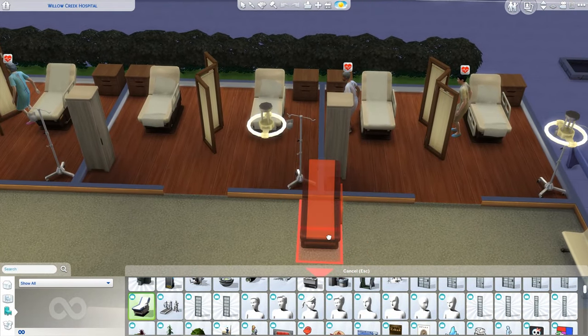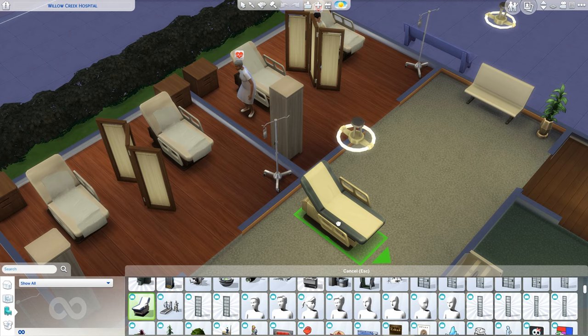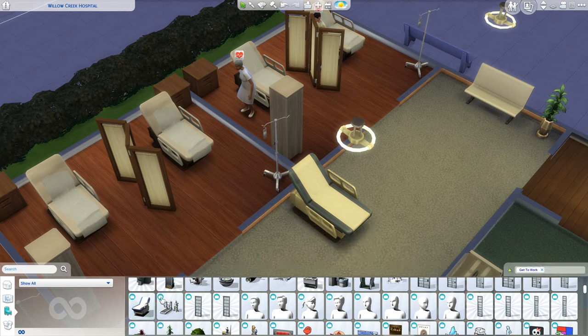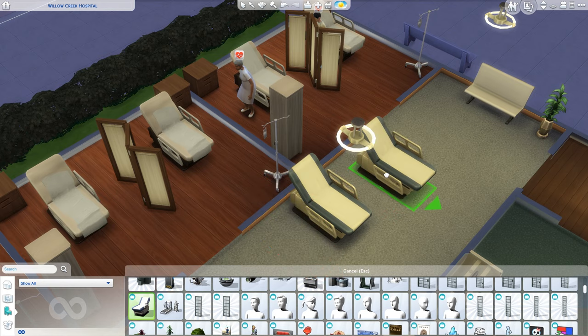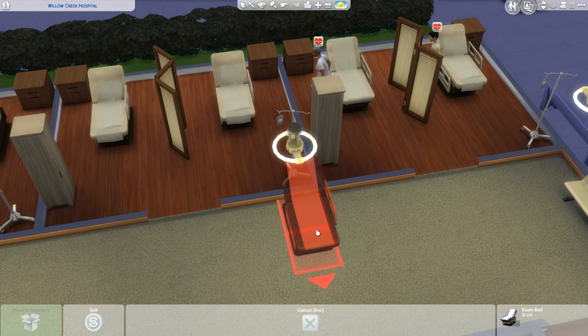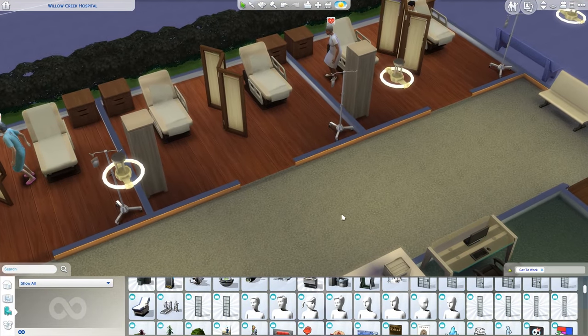Keep in mind with the exam beds that you will need space at the back of them. When I was building my hospital, I pulled them as close to the wall as I could, but they need to have one side empty. They also need a little bit of space between them so doctors and your sim can feed patients and clean up the beds.